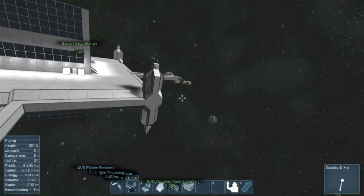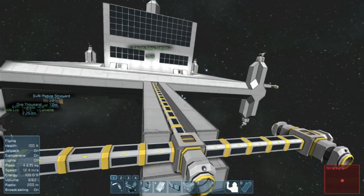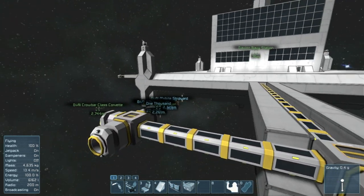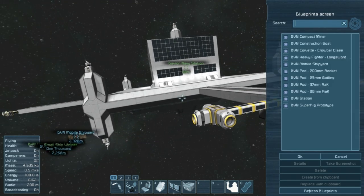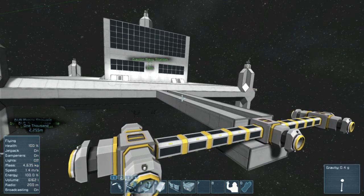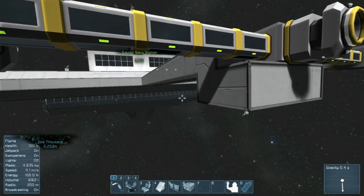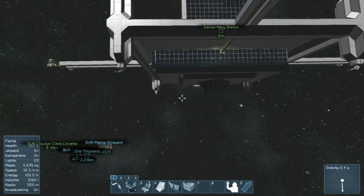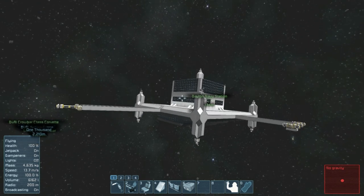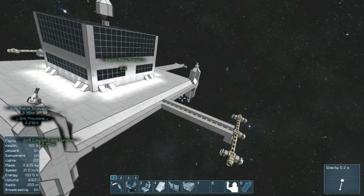I'll kick off my first episode of Davion Shipyard with the space station I made, and as of now I'm attempting to make in my survival world. This is a Davion Navy Station. I've got it here already saved as a blueprint and it's ready to be published. I figure I'll just give you a tour and show it off. I think it's a good all-around multi-purpose station.